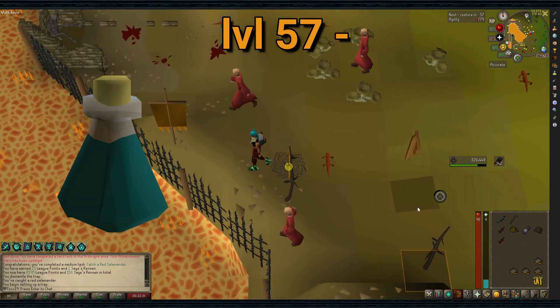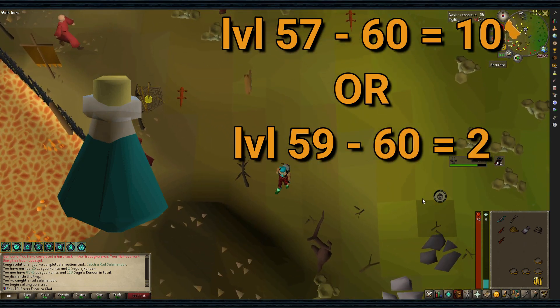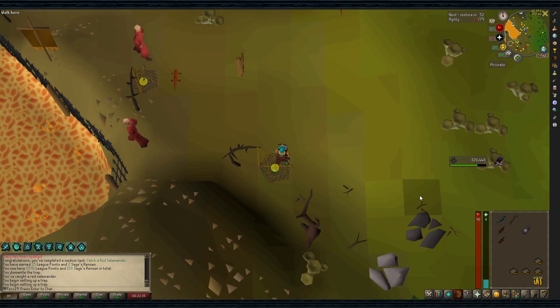If you bring Hunter Potions, you'll need about 10 potions from level 57 to 60, or two potions from level 59 to 60, one with Preserve Prayer.